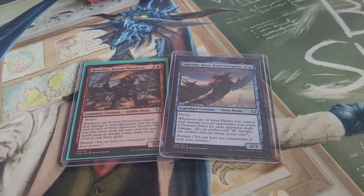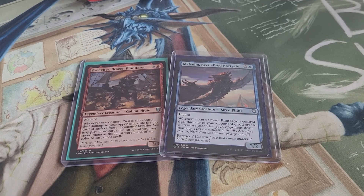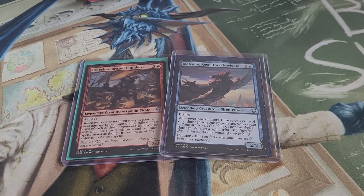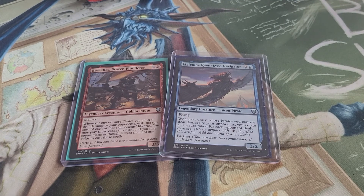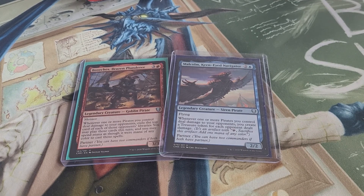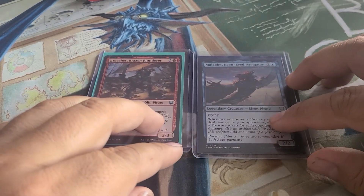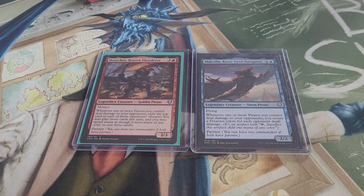Welcome back to another Commander deck tech — this time we are doing pirates, lots and lots of them. We have two commanders: Breeches, Brazen Plunderer and Malcolm, Keen-Eyed Navigator. Breeches lets you exile the top card of each opponent's library when one or more pirates deal combat damage, and you may play those cards this turn spending mana as though it were any color. Malcolm creates a treasure token for each opponent dealt damage by your pirates.